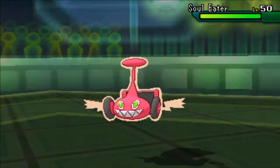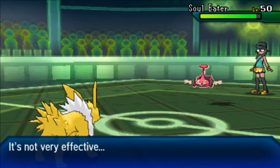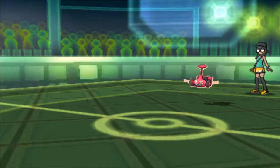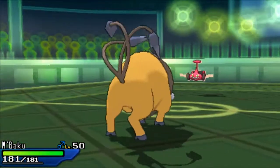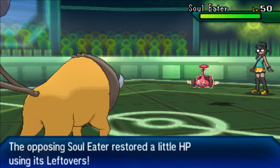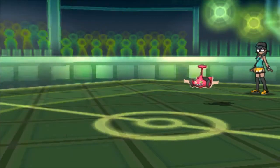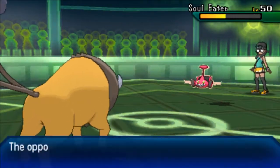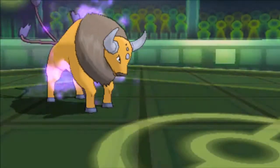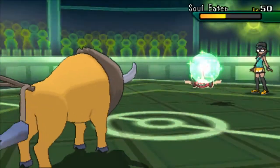I like to believe I would have found an opportunity to Rapid Spin with Serena, but I never actually get the chance. I Volt Switch out and I see from the absolutely abysmal Rotom-Mow damage that it has to be max HP, max Special Defense. I thought it was an Assault Vest at first but I see the Leftovers, so it's probably just a positive Special Defense nature — I know this is as specially defensive as Rotom-Mow can be built.